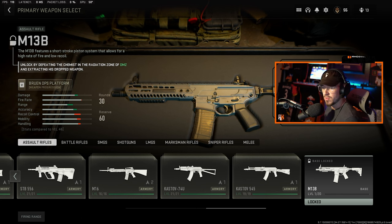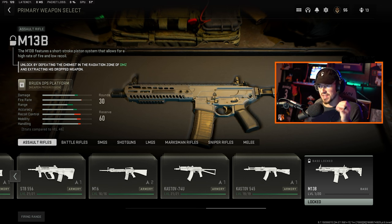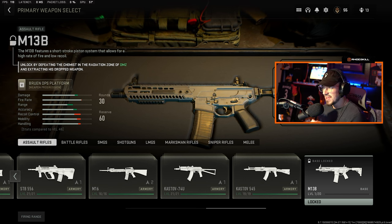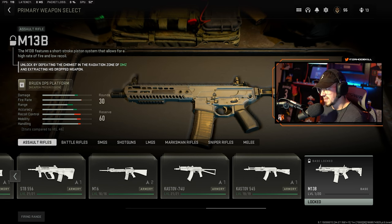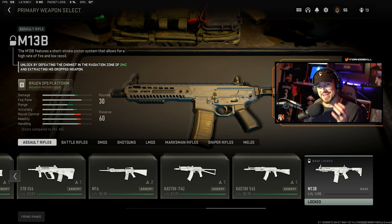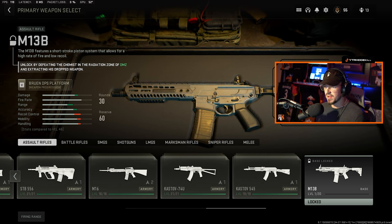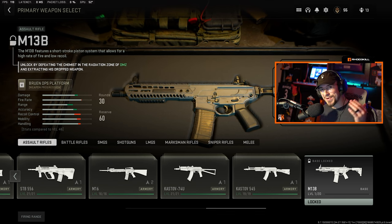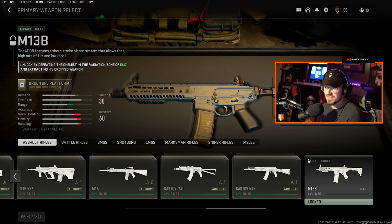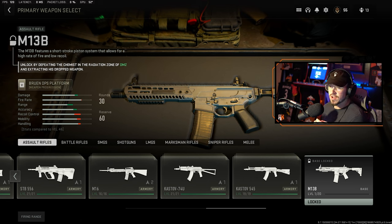Here's the new M13B in Modern Warfare 2. To unlock it — you can see in the top left — it says 'unlock by defeating the chemist in the radiation zone of DMZ and extracting his dropped weapon.' They're adding in-game challenges through different modes, which I think is pretty cool. No crazy multi-match grind — you just go try DMZ, beat the chemist, get some good loot, and you get the M13B.